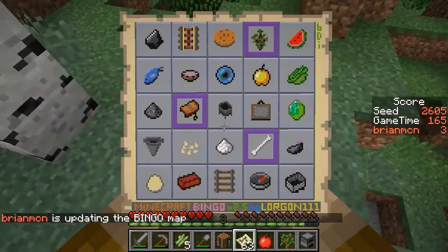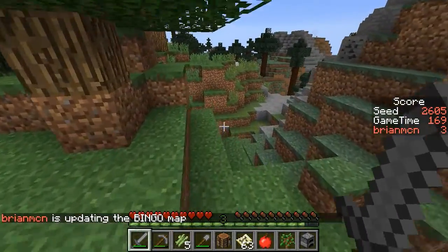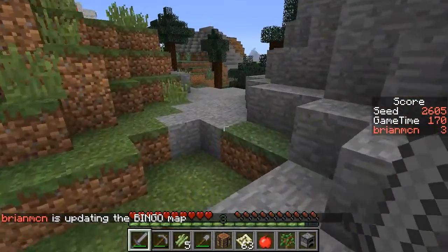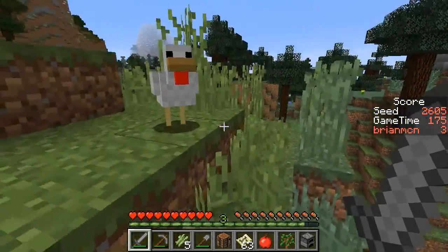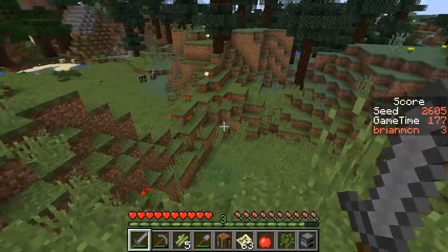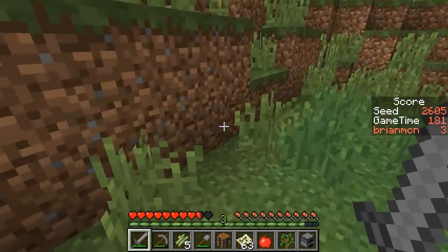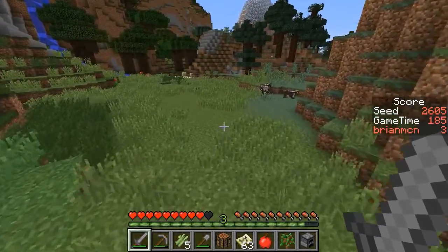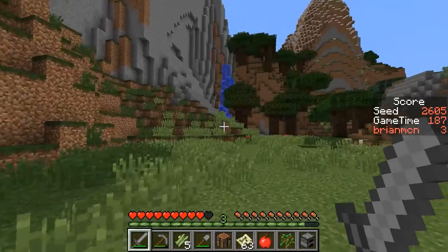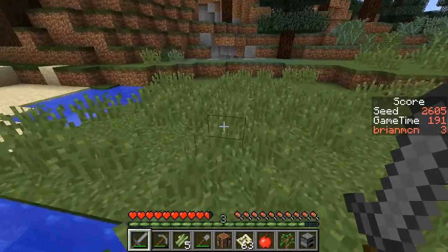I'm already losing track of what's on this card. Let's also see if I got the spruce sapling, because that's very important. I don't have the golden apple, so we're still going for what I thought I was going for. Chickens could lay me an egg — they've been here since spawn, so that's actually a possibility as well. I need to get down and get some iron as fast as possible, but I'm not seeing a cave yet. It looks like there's a cave over here.